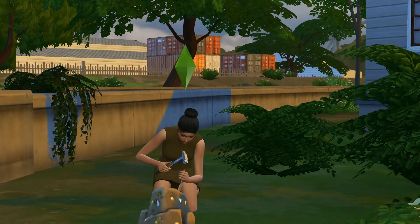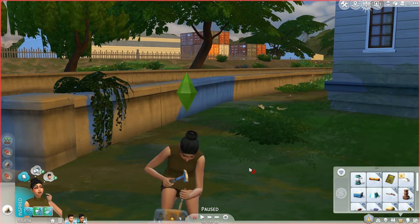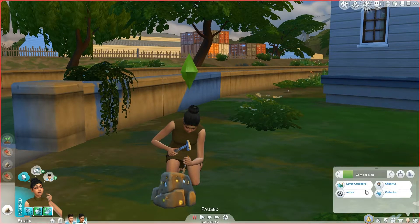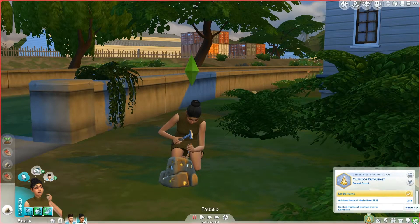If you guys haven't seen this sim already and you don't recognize her from my create-a-sim video, this is Zamber Rio. She loves the outdoors, she's active, cheerful, and she's a collector. She just wants to be an outdoor enthusiast, or whatever you call it.